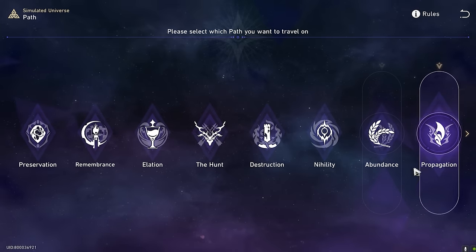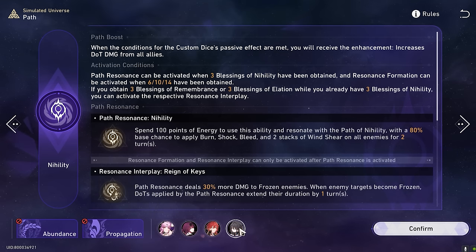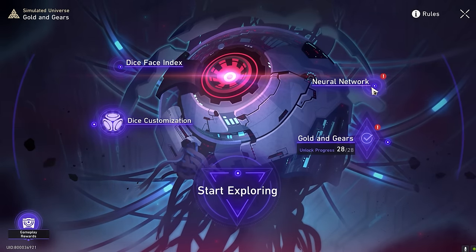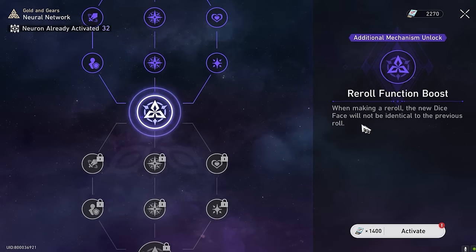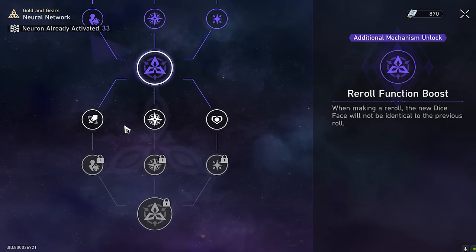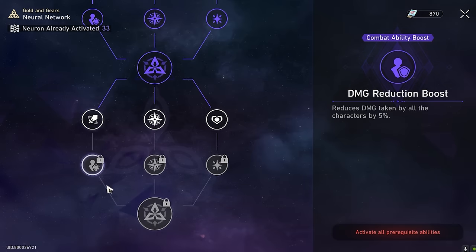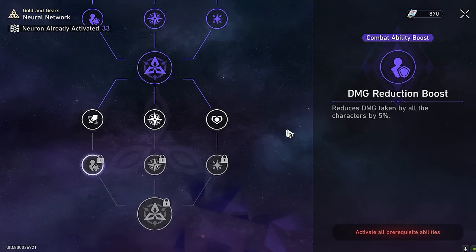My team that I used to clear the final chapter was a Nihility team: Kafka, Himiko, Fuxuan for sustain, and Huo Huo. You can use other characters based on your own team composition. If you're finding it difficult and don't have many 5-stars, unlock more of the neural network buffs. Even if you're a free-to-play player using 4-star characters, getting those buffs — extra HP, attack, defense — all stacks up over time.